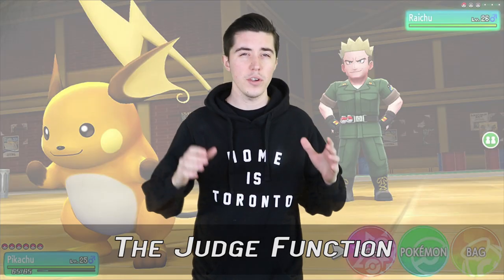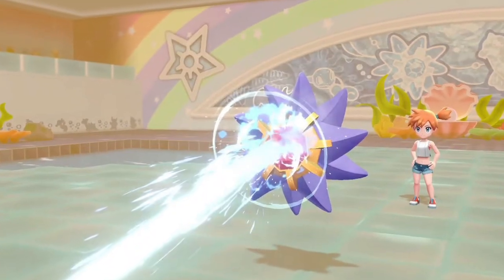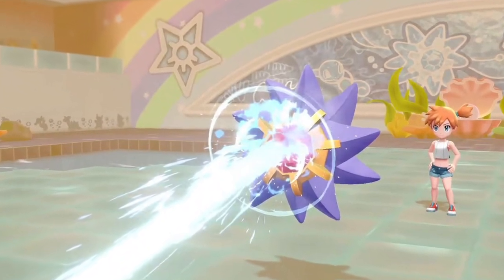Number 3: The Judge Function. In order to see your individual values more clearly for each Pokemon, you'll first have to collect 30 different species. Once they're in your Pokedex, head to the building that connects Route 11 to Route 12, and upstairs you'll find one of Professor Oak's assistants. There he will give you the Judge Function in your Pokemon box, which will allow you to see all of the base stats for your Pokemon.